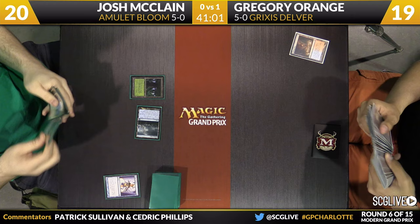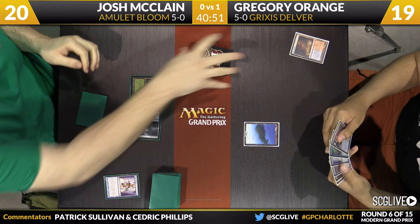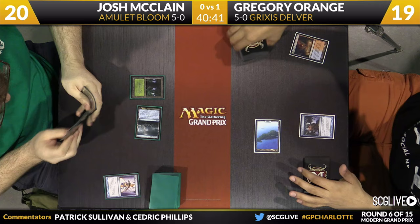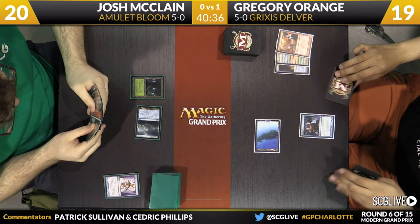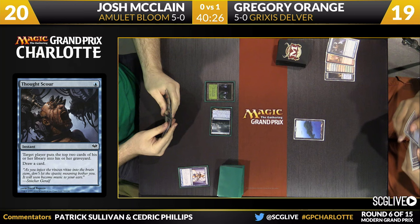It's so important because this deck — I would not be able to pilot this to any success cold. At the Season 2 Invitational last weekend, I grabbed Chris Van Muir's deck and tried to goldfish it. After about four turns I said this is just way too tough. Here's a Thought Scour. Delver of Secrets is one. Is that a Vandalblast? Yes, that's Vandalblast — wants to interact with the Amulet, of course. Thought Scour going to allow for a turn two Tasigur here if Orange does have it.